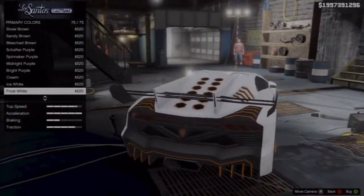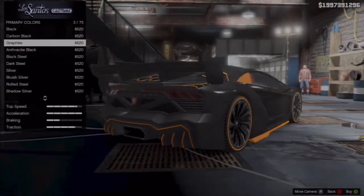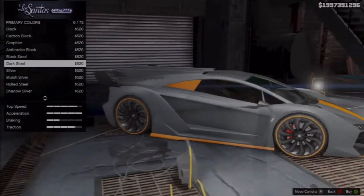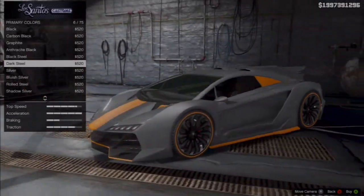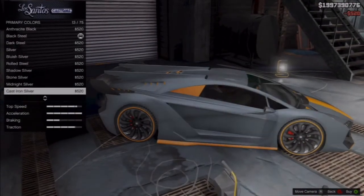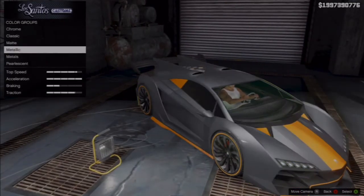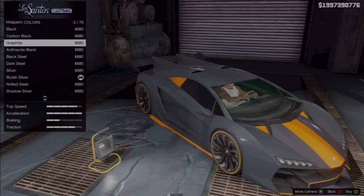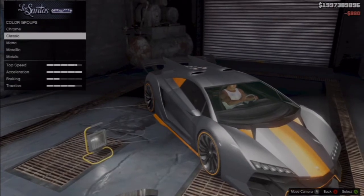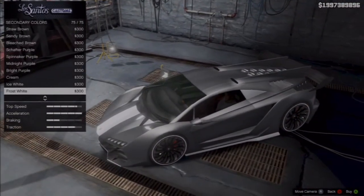For the paint job, I wanted to do something different because this car has a futuristic look to it, and the back of the car is black and you can't really change it, so I wanted to go with a gray or black. I went with black steel, and I put a white pearlescent on it, then for the secondary I went with frost white so it kind of matches the pearlescent. You can do this car any way you like — I've seen someone with midnight purple and it looked really nice. I'd recommend a dark color, gray, silver, or black because of the back of the car. If you do a really bright color, the back doesn't match as well.